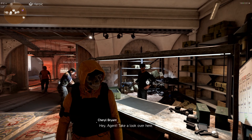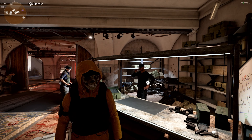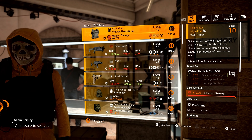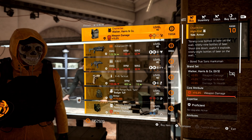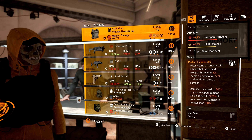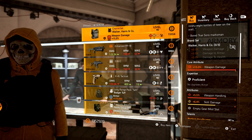We will start off here in Washington D.C., and then we will finish up in New York City. First up, we have the Base of Ops vendor. Starting off with the Chain Killer, this is the named Walker Harris chest piece with Perfect Headhunter, and it comes with max weapon damage for the core, weapon handling, and skill damage.